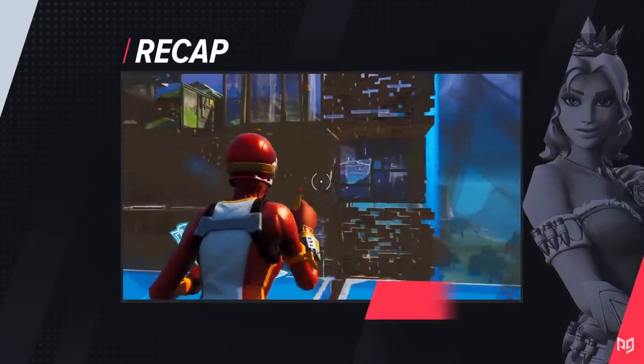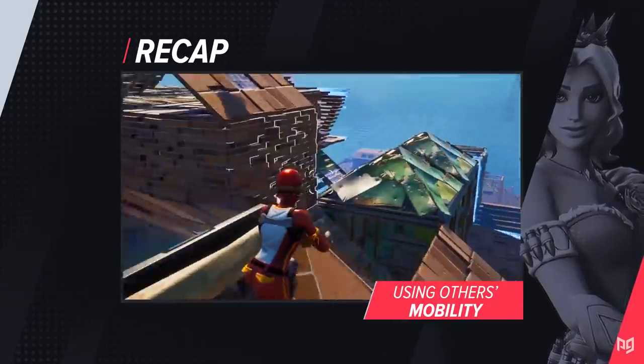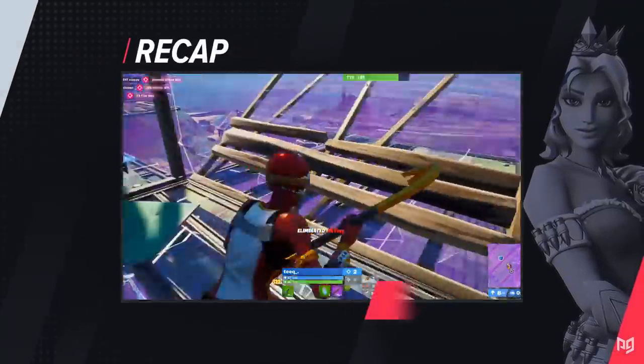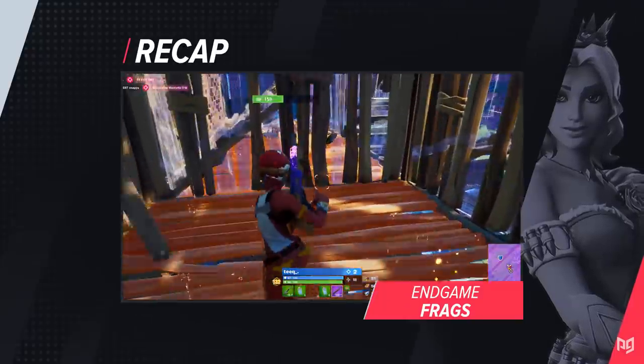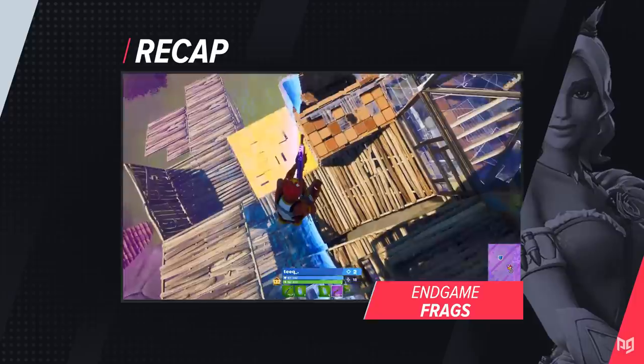In the fifth and sixth zones, a lot of players are going to be using their remaining mobility — so always keep your eyes out, just like Teak did, for extra mobility you might be able to reuse. Finally, when you need frags in endgame, look specifically for players on the edge of zone or on low ground, just like Teak did, as those are usually the most vulnerable players and the safest kills you can get.